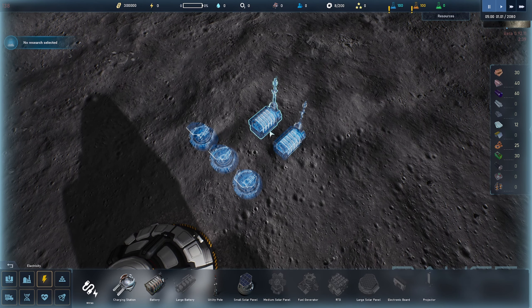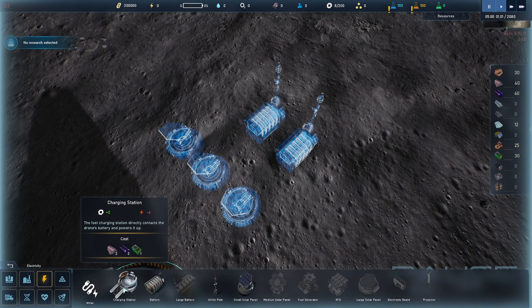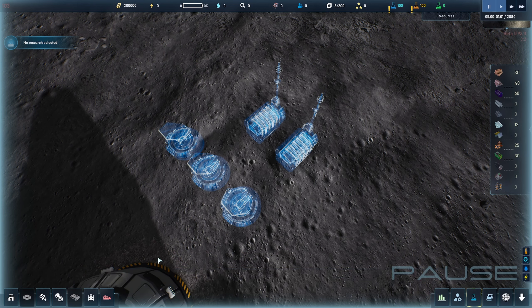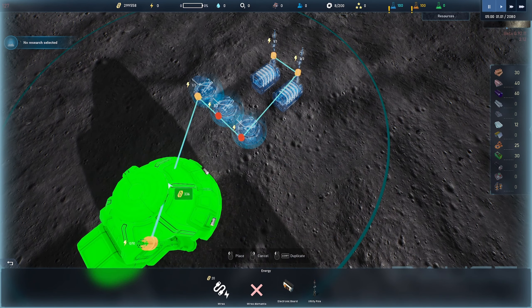I found that three by two works quite well for the short run. It might be tempting to deploy tons and tons of solar panels because you think you're rich, but depending on the start you've chosen you're not. You're going to have to pick and choose what you build with the level of steel, smart concrete, and silicon you've been given — you really don't have that much, so don't overspend. Be sure to wire all of these things up using the utility tools.